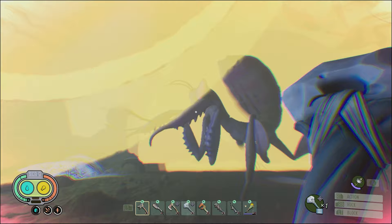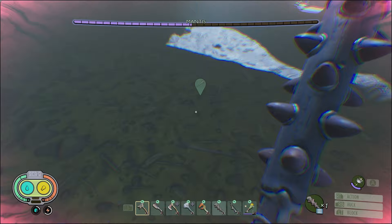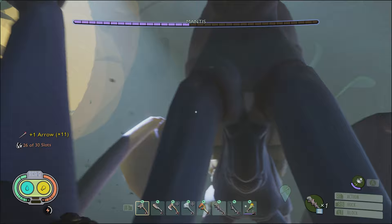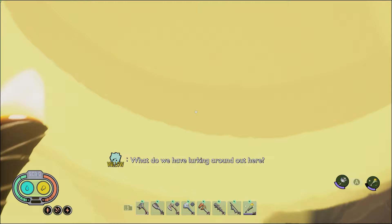At 50% health, the Mantis will enter its final stage, phase 3. Here the Mantis starts taking reduced damage, again similar to the Broodmother, and those pollen flares start coming constantly, making the whole area difficult to see through. The Mantis will effectively be invisible if it's more than a few feet away from you, so if you're in a flare, find one of the few areas that's not concealed as a priority. If you don't, you'll risk getting caught out by a sudden attack.